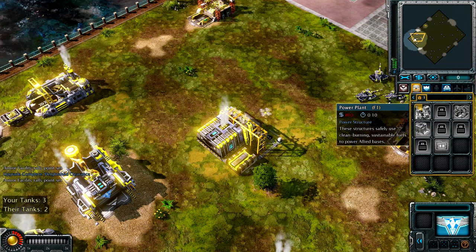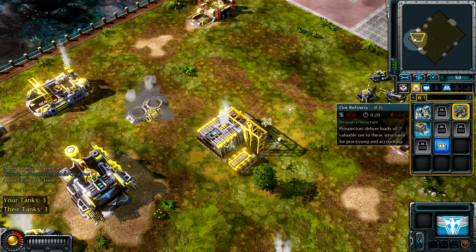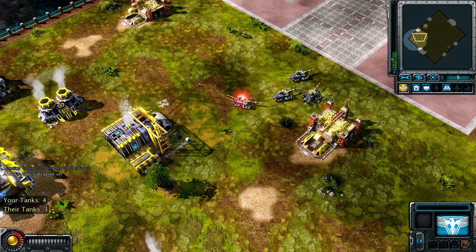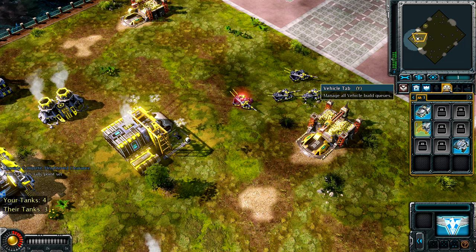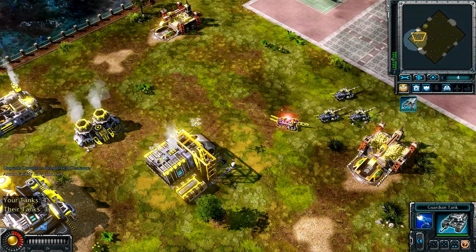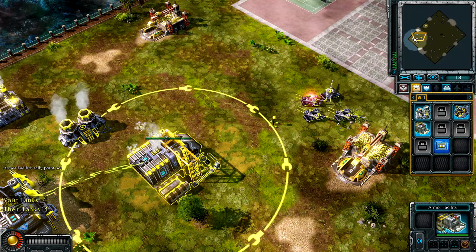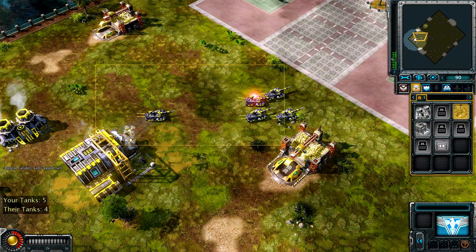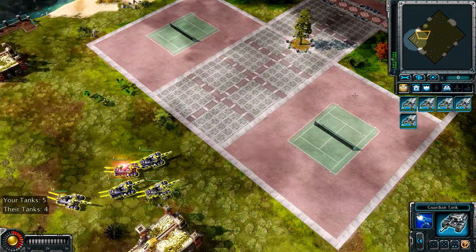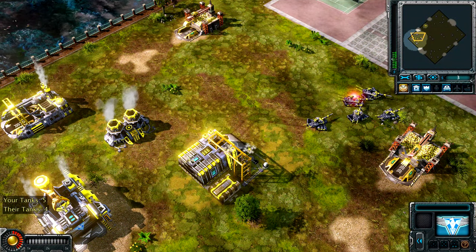Maybe I should build another Refinery. Anyway, here's another power plant. I've got the laser aiming upgrade, and now let's build another Refinery so we have a steady stream of resources — I think that's what we should have gone for, because that's probably what he did. This counter gives you a nice idea of how much stuff he has. I'm still leading the tank department, which is great.